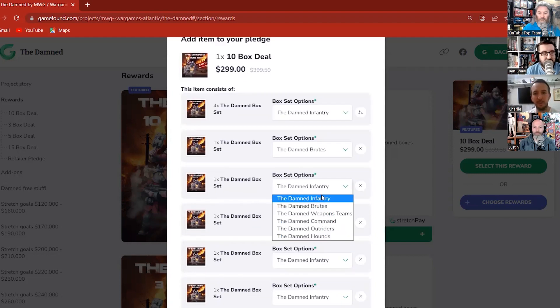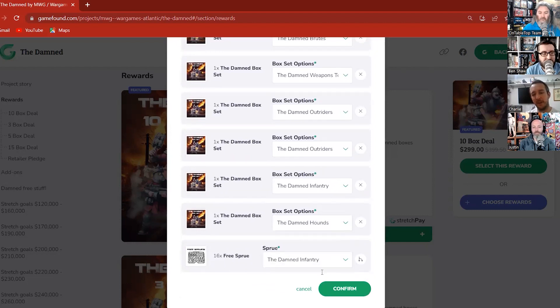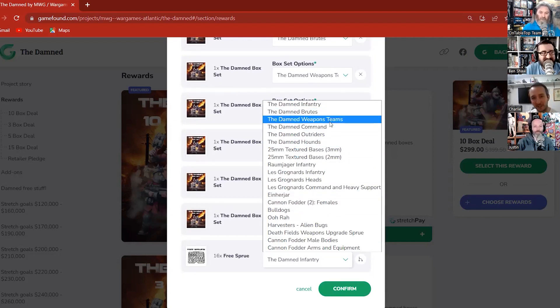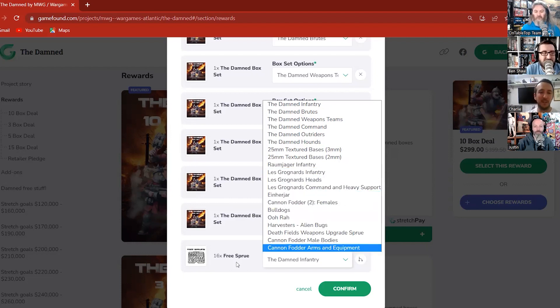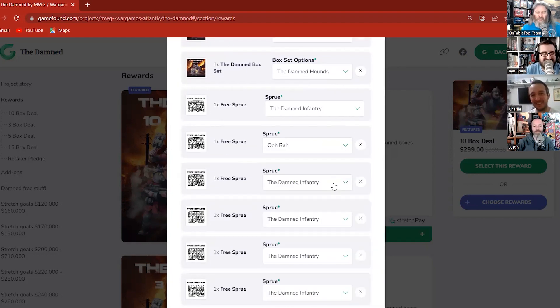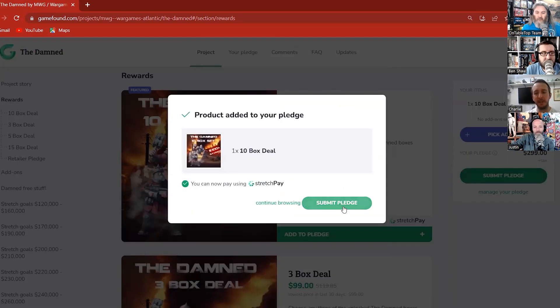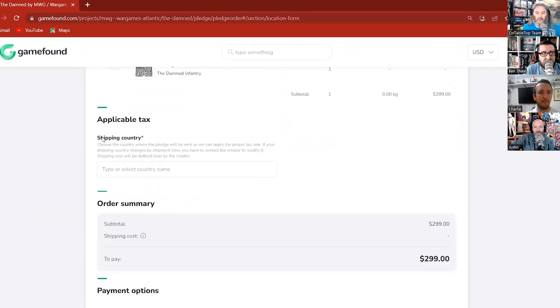I'll select damned infantry, then add a brutes box, a weapons team, command, outriders, and a box of hounds. For free sprues you've got a huge list — not only stuff unlocked throughout the campaign but also all the existing Death Fields range. So you might choose to split it out 16 times and sample everything. The point of adding this in was so people could see the flexibility — you don't need to worry about committing to anything straight away.